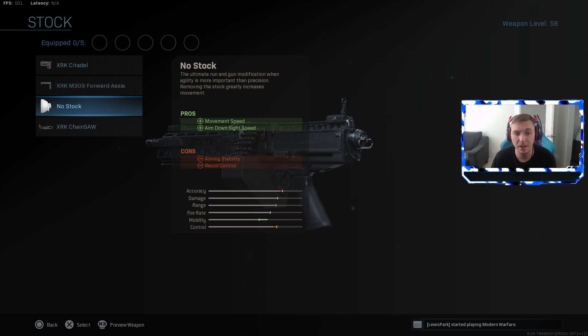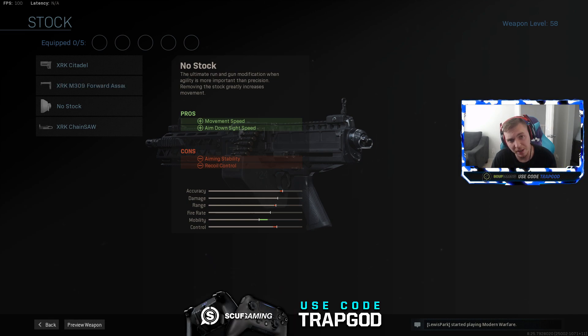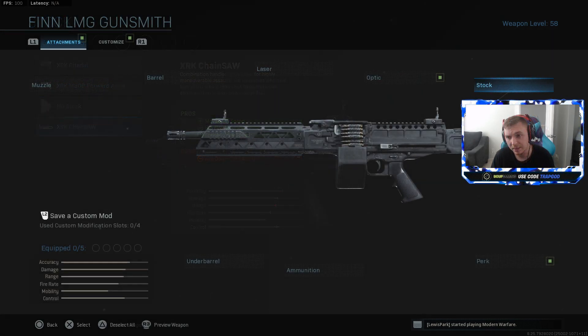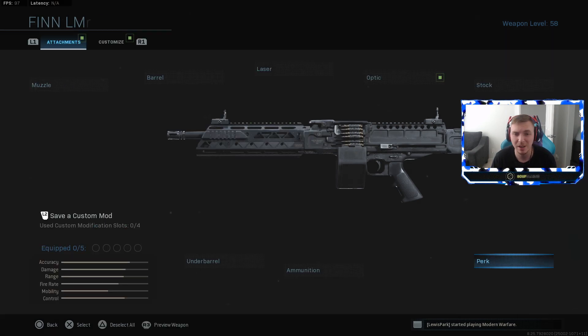The no stock attachment gives nearly 5% faster movement speed and improves ADS, strafe speed, and hip fire - four positives that only show two on screen. However, it makes recoil and stability significantly worse. For multiplayer shipment I'd recommend it, but for Warzone avoid it - it hurts the gun where it's actually best.